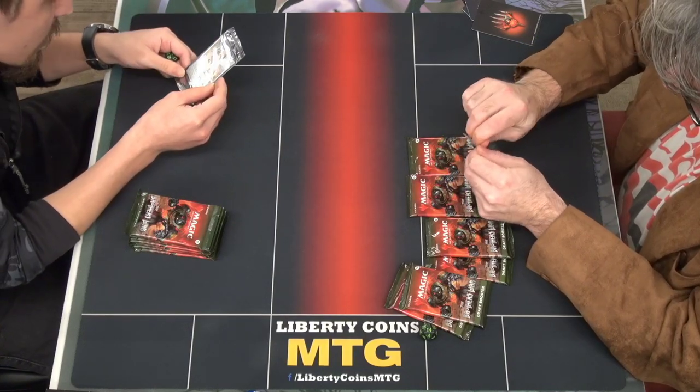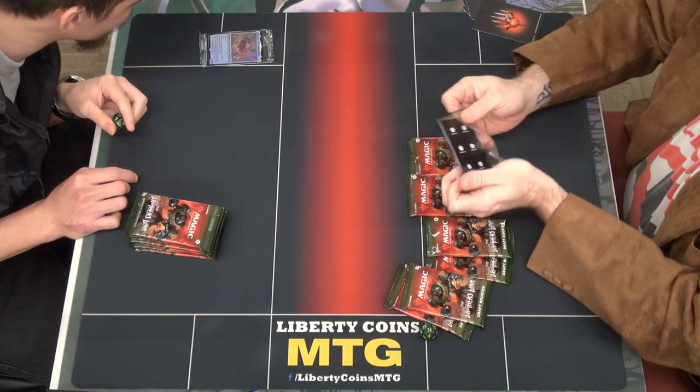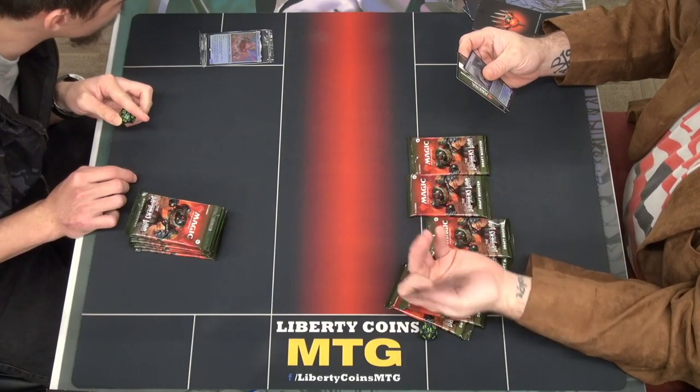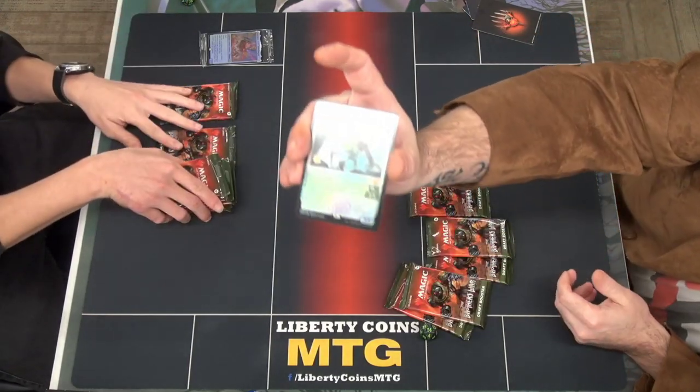What else is it? There's more of those tokens — flash, flying creature. It's not a vehicle, it is a greener color. Prototype and plus one, plus one counter tokens. Here's that promo Root Wire and Maulgum.